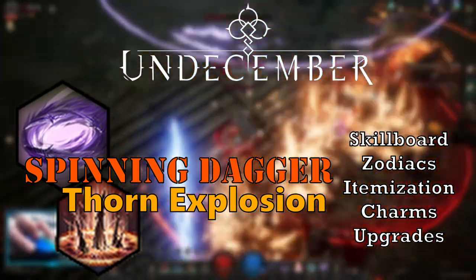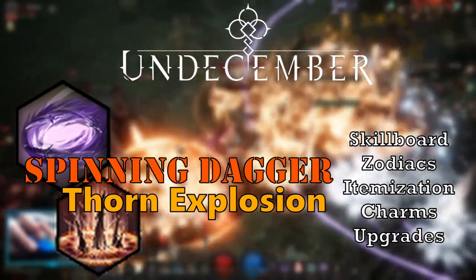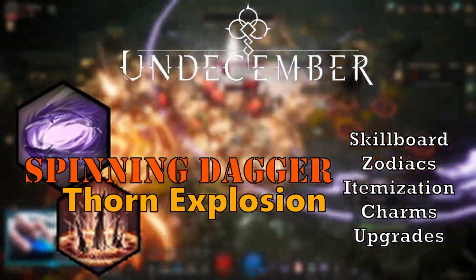Hello, let's do a Physical Spinning Dagger Thorn Explosion critical build that focuses on both armor and dodge rate.